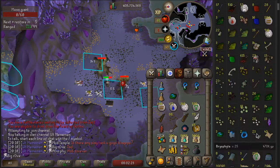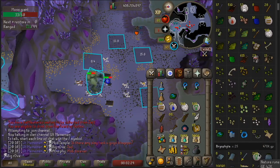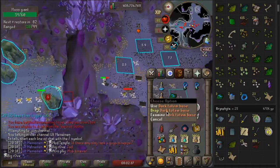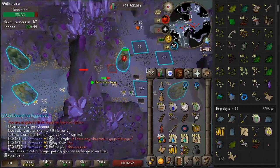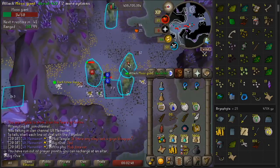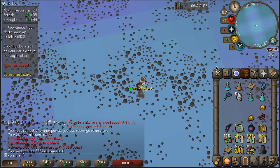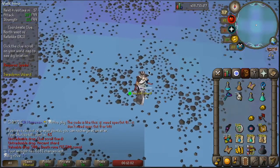We're at 2,200 kills and doing quite well on mossy keys and beginner clues. We're at 25 Bryophyta KC, so about one-fifth of the way there. I'm going to do these totems and won't pick up any more after that — this one came about two kills after I got the top. Kill number one puts us at 65, right on the drop rate for the pet, but no pet yet — so we're technically dry.